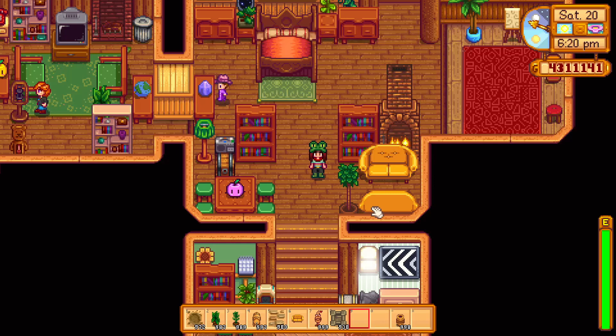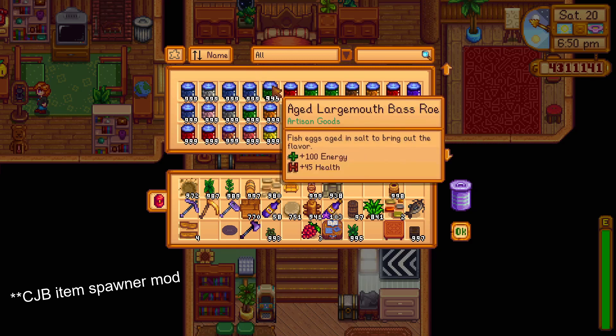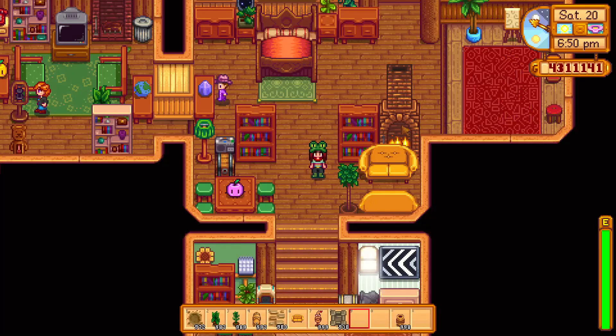So that covers the different crafting recipes, the furniture catalogue, and the catalogue from Pierre. As I said, Robin has most of it, the dwarf has some stuff, and Pierre has some stuff. If in doubt, download the mod just to spawn it all in - that's my number one tip if you're playing on PC and want to decorate. Otherwise, that is all I've got for you today. For more decorations and more tips I have a whole playlist on my channel - subscribe, I hope you enjoyed, and I will see you in the next decorating video.